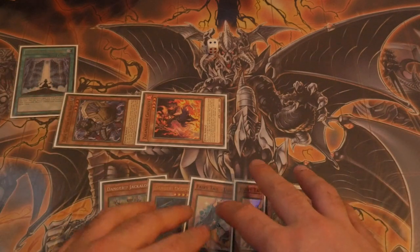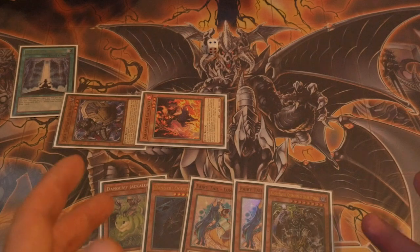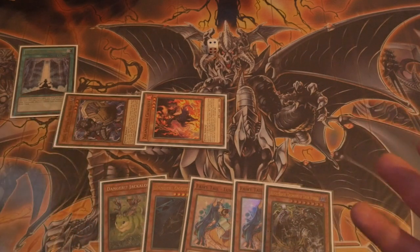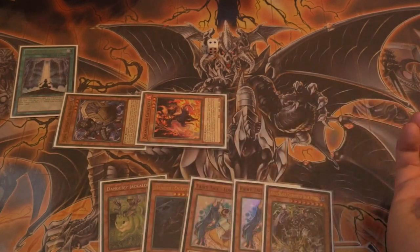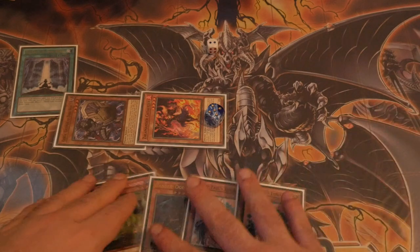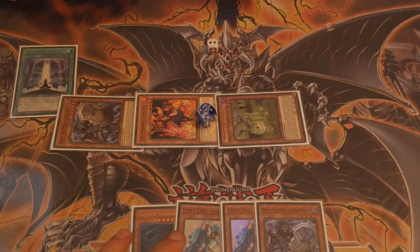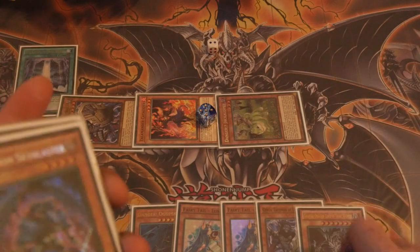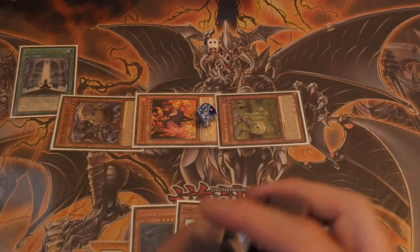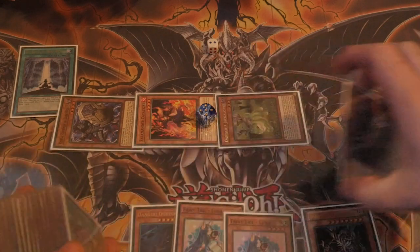Now we're going to shuffle up and start revealing Dangers. We've committed our normal summon, done a lot of extension, and really when you're revealing Dangers it's rare that your opponent wants to negate them because they'd need to negate and destroy them, using up one of their bigger negates. Rolling one to five with six as a reroll — we get a reroll, then five — so we hit the Rainbow. We summon down Jackalope, resolve Jackalope by drawing a card, and Rainbow's effect searches us out a level five or higher. Being aggressive, there's no reason not to go for Greffer.